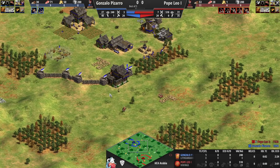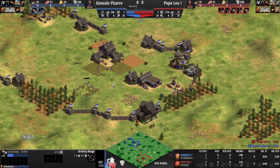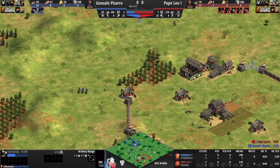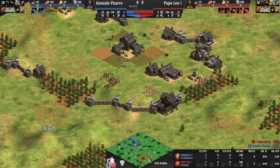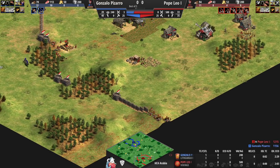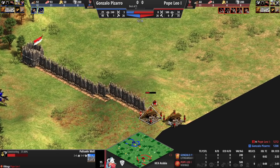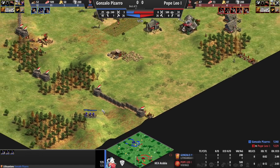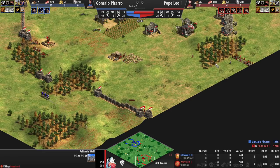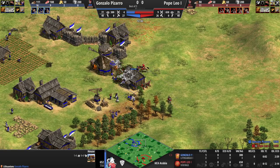The man-at-arms will be forced back for the time being. A pretty early archer range is coming in — I assume it's just going to be skirmishers because Pizarro isn't sending villagers to gold right now. Pope Leo is still missing eco upgrades — not surprising to miss Horse Collar with an archer build, but missing Double-Bit Axe is a concern. That was a very close walling — very lucky it wasn't one more tile, because he wasn't actually pre-building each tile.